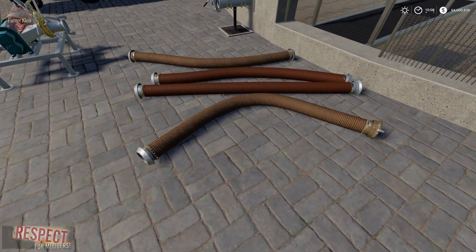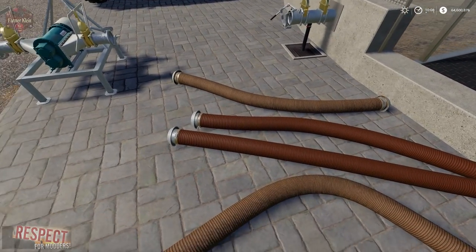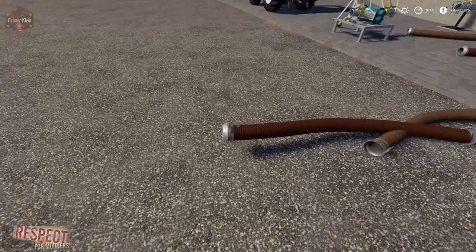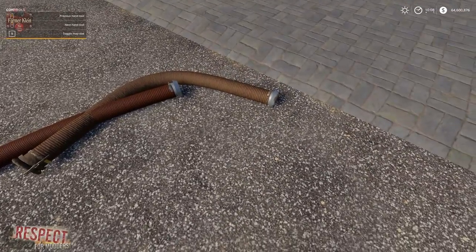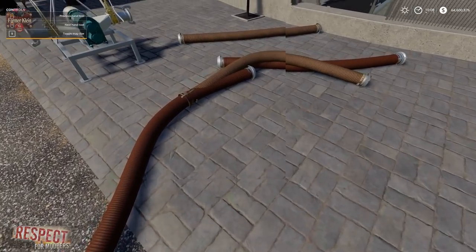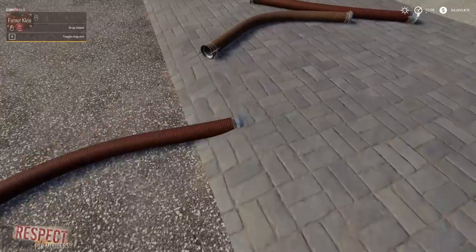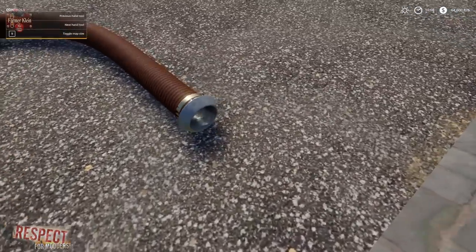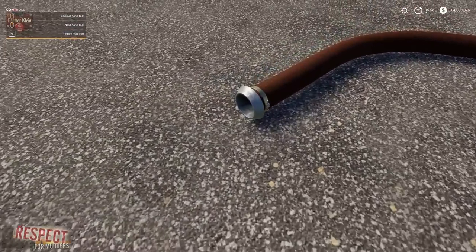So here we have some hoses. This is a standard hose — the way we interact with it is we just walk up to it and click on it. We know it's a standard hose because both ends basically look like cups. That's a standard hose.